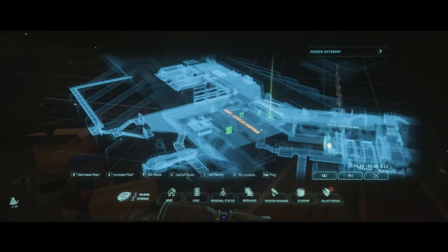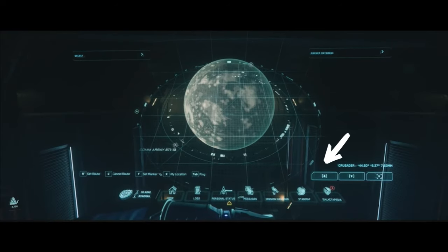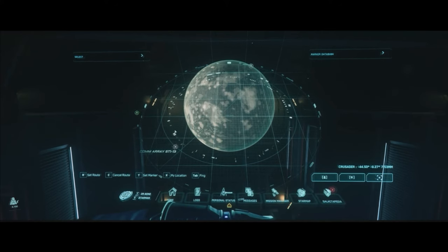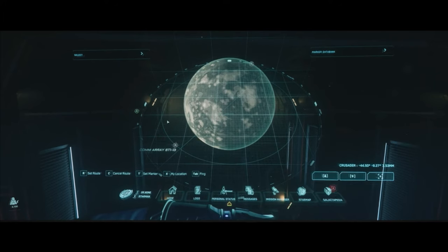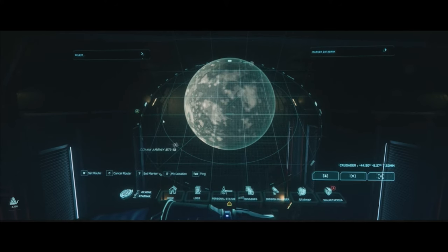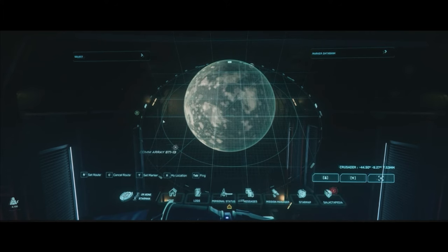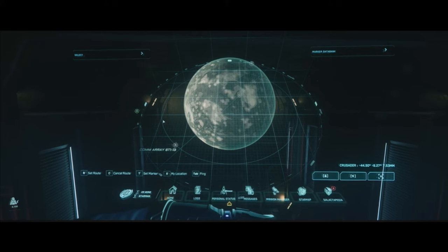That's just one example of the many new functionalities this map is going to bring. There will be a button to automatically go back to your current position, a button to go back to the previous marker you were observing, and a button to go back one degree of scale. This prevents you from endlessly zooming out — if you want to zoom out from a city to a planet, or from a planet to a star system, you just press one button and you have the entire star system in front of your eyes.